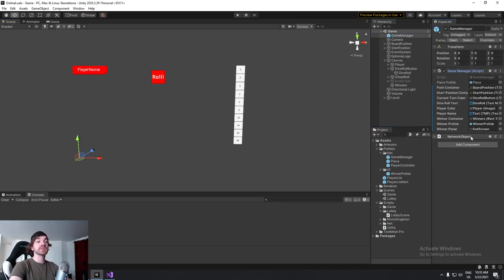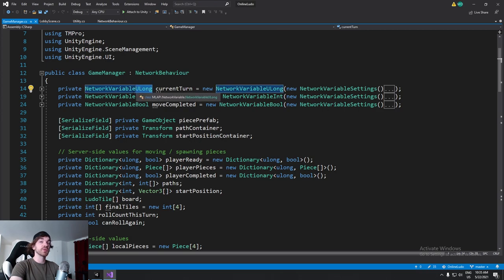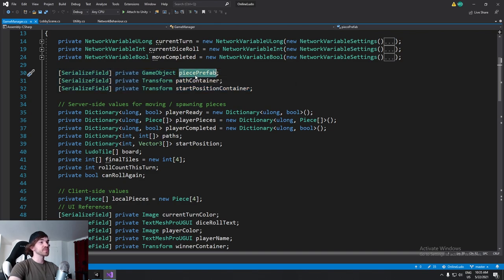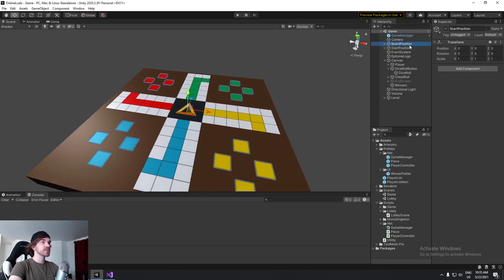We have the game manager — it's a script but also a network object, and most of the logic happens here. We start with three variables: whose turn it is as a ULONG (because client IDs are ULONGs), the current dice roll from one to six, and a boolean for move completed — to make sure everyone is forced to do a move if they have the option, and can't roll until they've done their move. We have a path container and a start position container, which are all positioned manually.